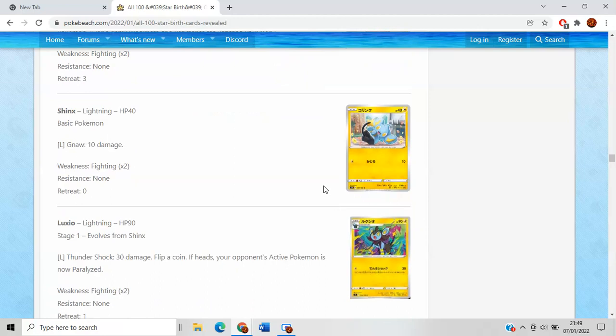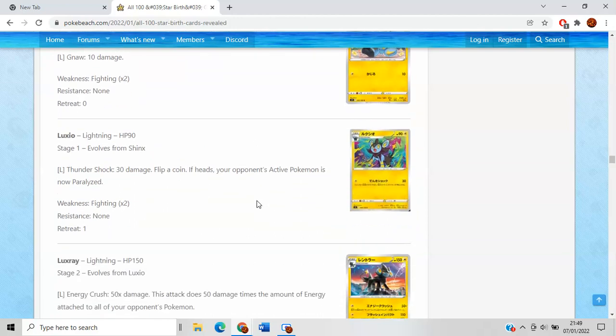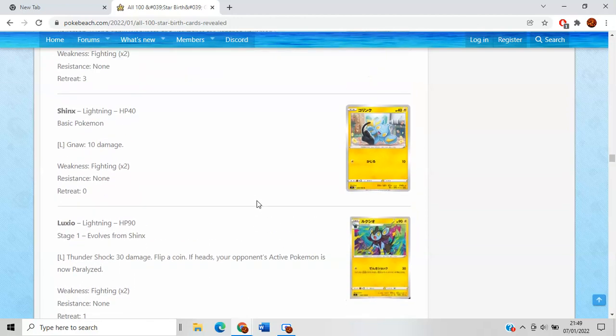Shinx has nothing going on, but does have Free Retreat. 40 HP is a bit brutal — that's painful. I'd definitely rather play a Shinx with more HP. The only way I see you playing this is if you're playing Snorlax, as this allows you to free retreat to Snorlax.